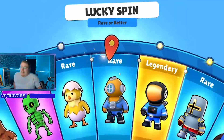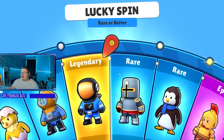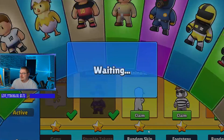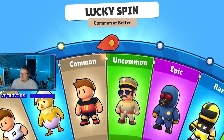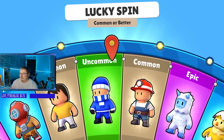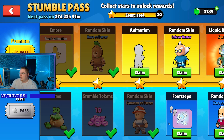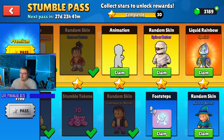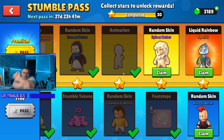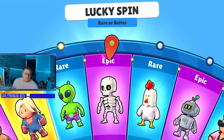Let's go ahead and claim this rare or better spin. I have most of the skins — well, I'm missing quite a few of them actually. It looks like we're getting all duplicates. We got some little footsteps — pigeon footsteps — those are super cute. Then we got this little dance animation, and then we got another rare or better spin.